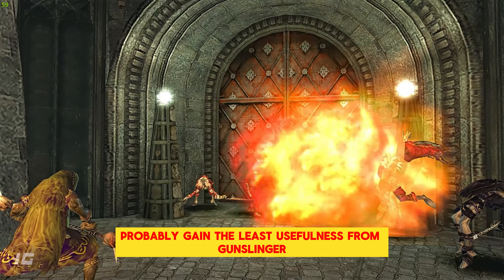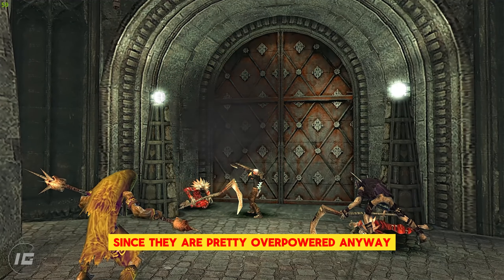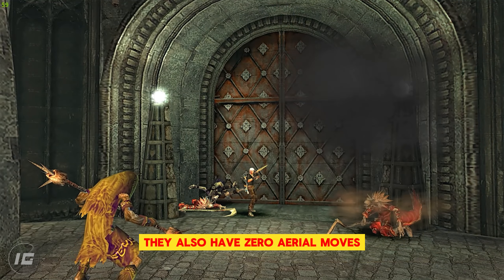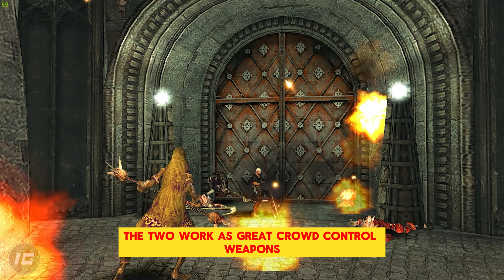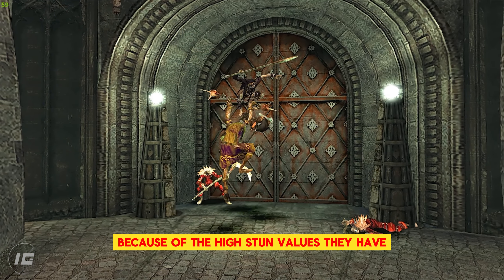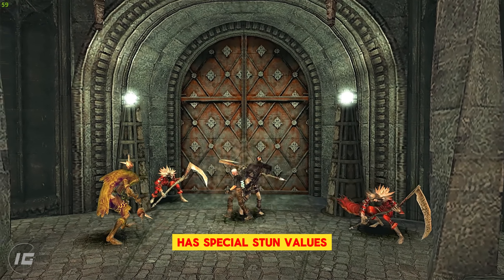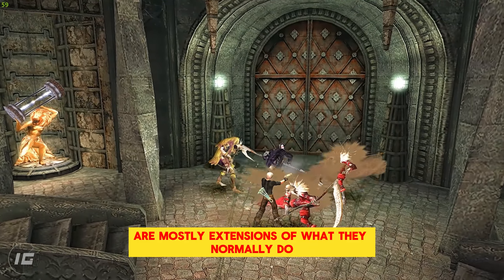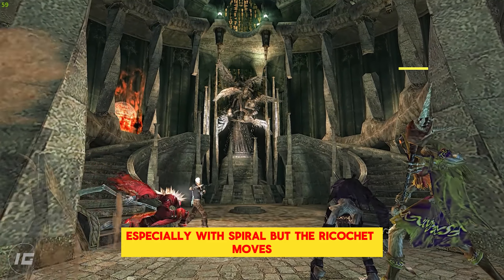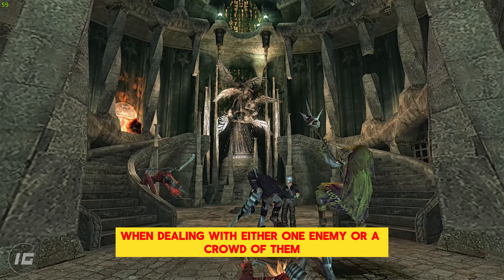Spiral and Kalina Ann probably gain the least usefulness from Gunslinger, since they are pretty overpowered anyway. They also have zero aerial moves and lack ground maneuverability during attacks. The two work as great crowd control weapons because of the high stun values they have. Kalina Ann especially has special stun values compared to all other weapons in the game, so they become invaluable against DT'd enemies. The Gunslinger moves they acquire are mostly extensions of what they normally do, especially with Spiral, but the ricochet moves are great for style and combos against one enemy or a crowd.